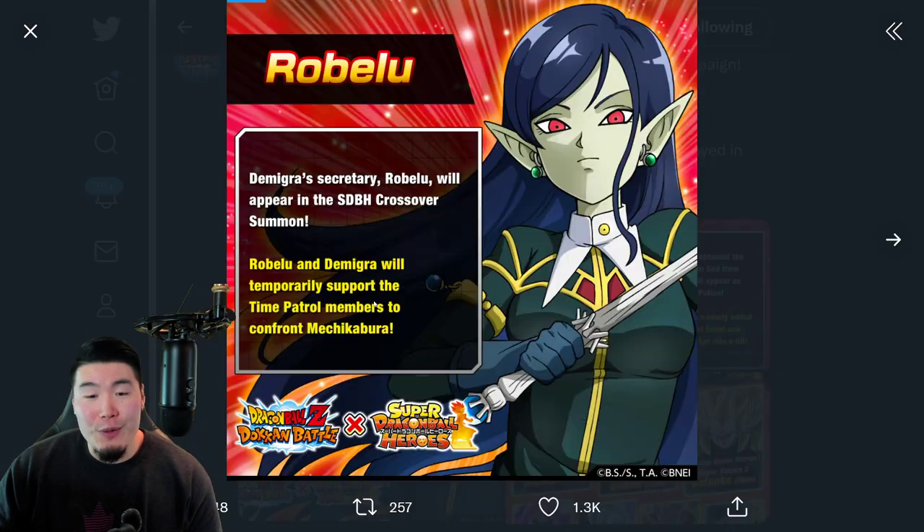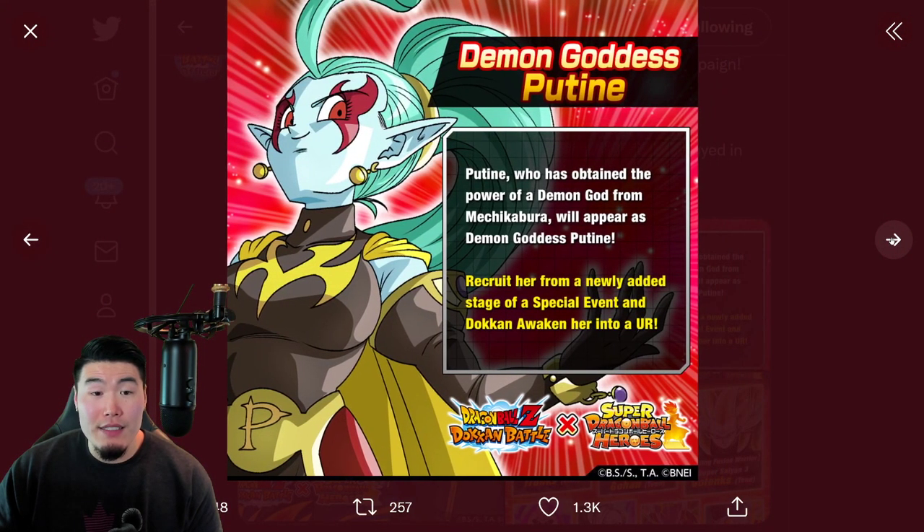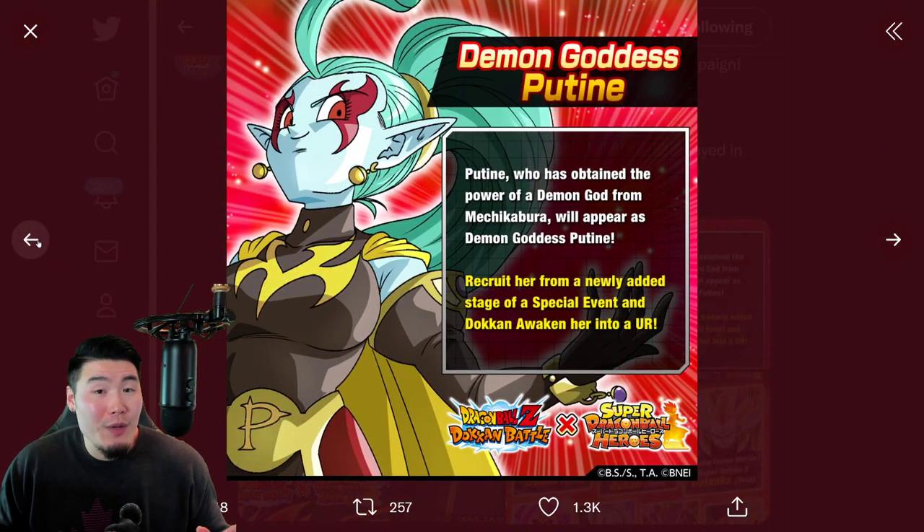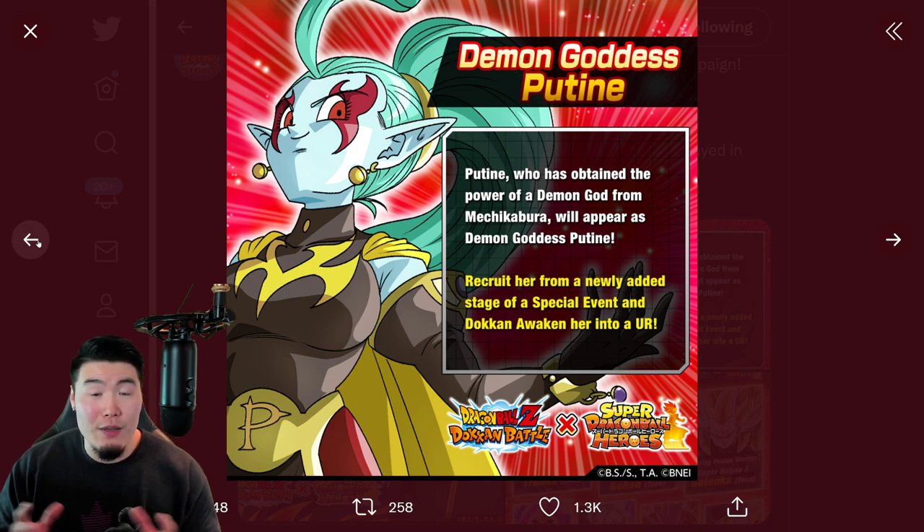I think it's pretty cool. It's a bunch of characters that I'm not super familiar with because I'm not really a Heroes guy — I don't really follow it too much. But I like their designs. I'm excited to find out what they do, which we don't know yet. They haven't revealed their details; there hasn't been a data download or anything like that to leak the details for these units.